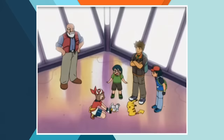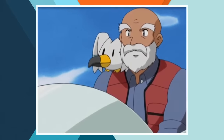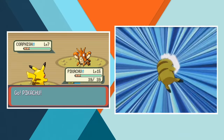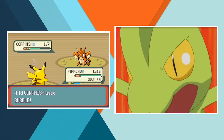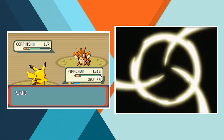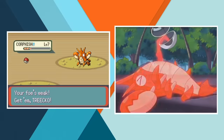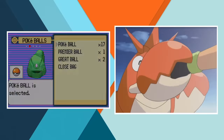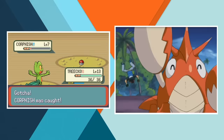Next up, Ash meets Mr. Briney and has to rescue Peeko the Wingull from Team Aqua. Once he's done with that the wily sailor offers to bring him across the sea to Dewford Town where the next gym is located. On a beach just outside of town Ash comes across a Corphish who keeps attacking from beneath the sand. Deciding that it can really help out in his battle with Brawly, Ash settles on catching the ruffian Pokemon. The water type is incredibly strong and manages to overpower Pikachu, so Ash has to come up with a fresh strategy. With the help of Treecko and a little bit of patience he eventually succeeds in capturing Corphish — who immediately breaks his back.